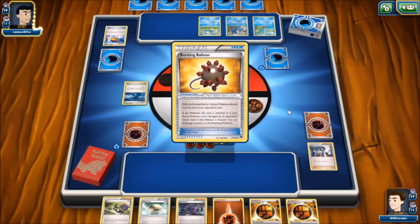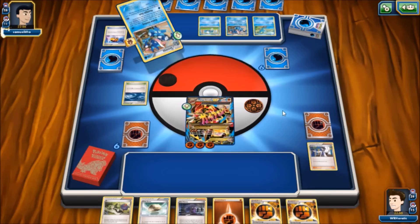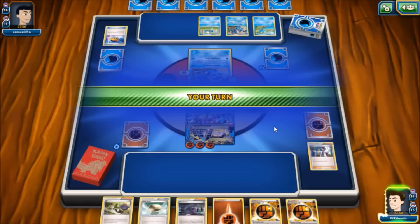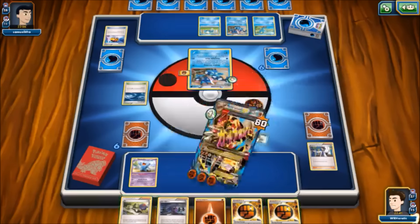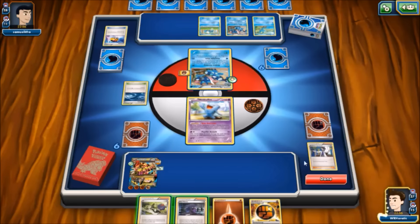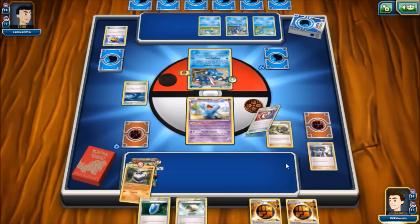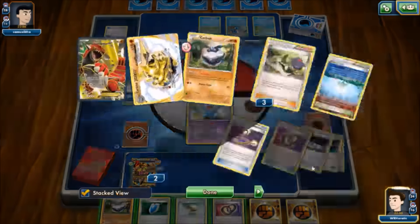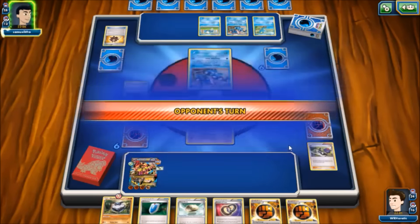Level Ball for a Froakie, another Bursting Balloon goes on to that Greninja — not what we want to see — and we get a Moonlight Slash for 80 damage. All kinds of things we don't want to see. Okay, so we get Wobbuffet. We're going to attach that, retreat into Wobbuffet, attach an energy, and I think we just end here. That didn't really help though.